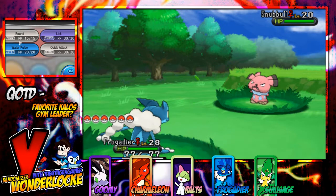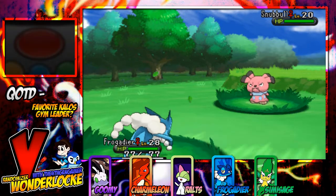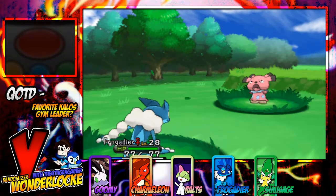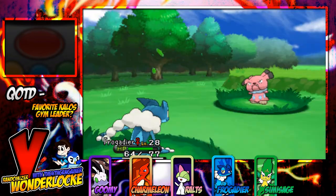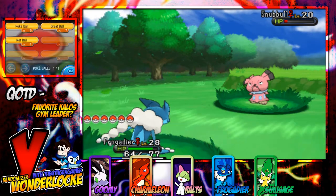Now, some of you may be looking at your screen making crazy faces — how do you randomize Pokemon X and Y? And some of you already know this spiel, but oh my god, I thought that Snubble was about to die. This is our first encounter for the round, I'm just getting this out of the way now, and there's no bullshitting — we want to make some progress.